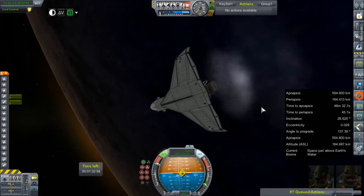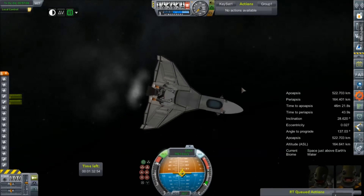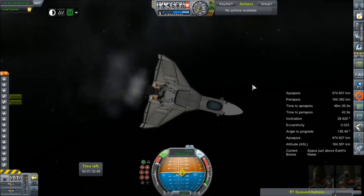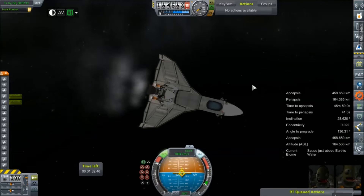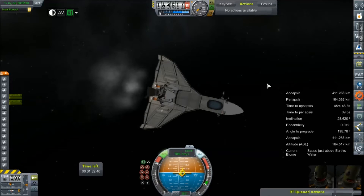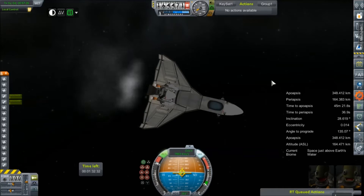So we've obviously engaged our orbital maneuvering thrusters — those twin lunar ascent module engines. They don't provide very much thrust, but their ISP is pretty high. We can only wait and see, because this bird is going to take a long time. Just like doing anything with the orbital thrusters, it's going to take a long time.